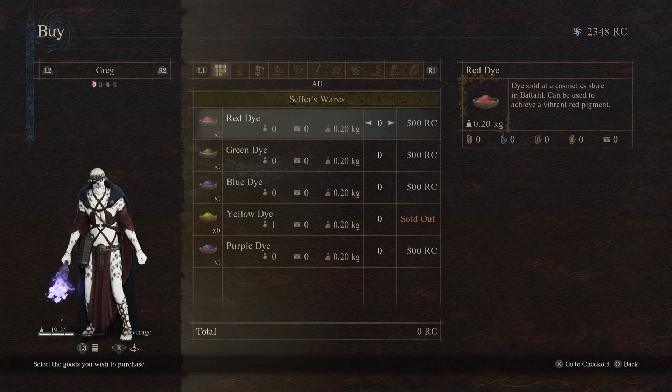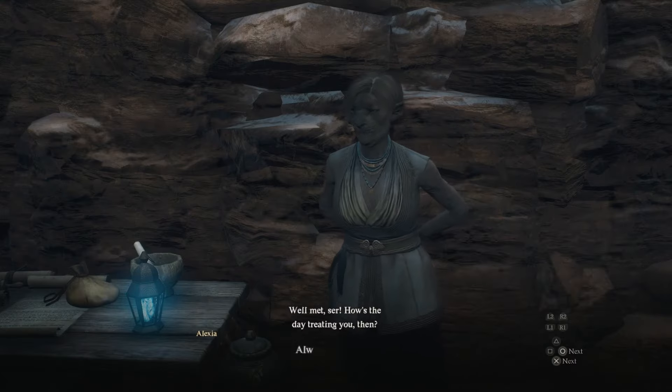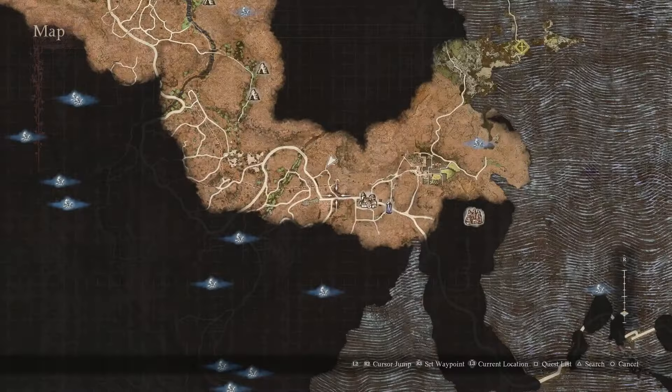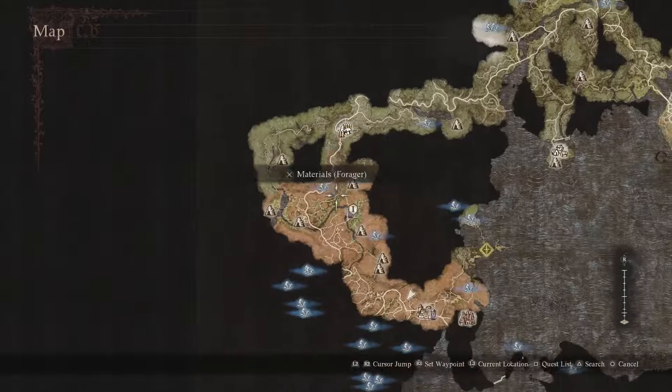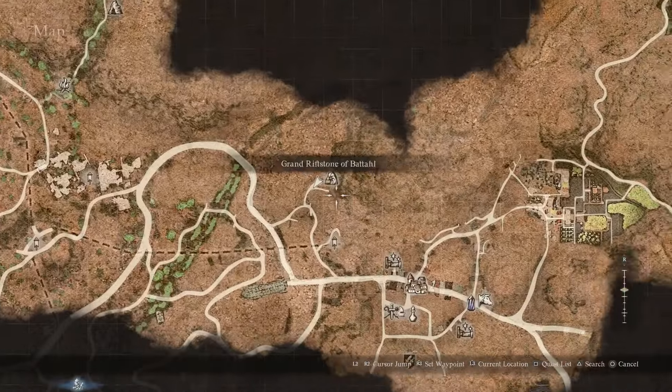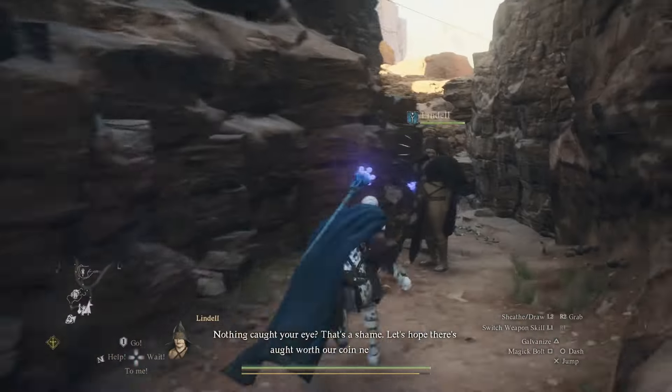I'm going to show you how to use these dyes and where to find them. As you see, they cost 500 RC each, and they are actually going to be all the way down here in Bakpatal — I believe that's how it's pronounced — all the way down here. Once you make it to the city, it's right at this entrance up here. As I said, 500 RC.